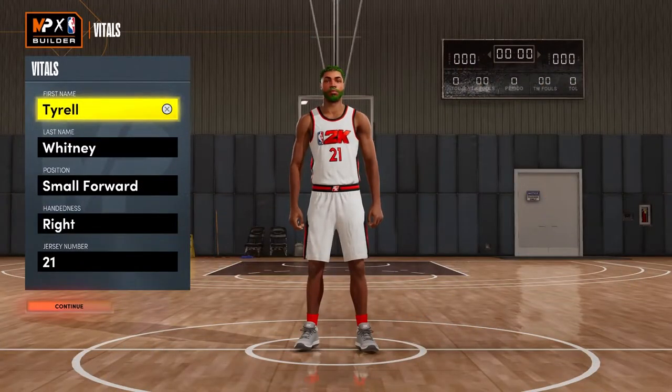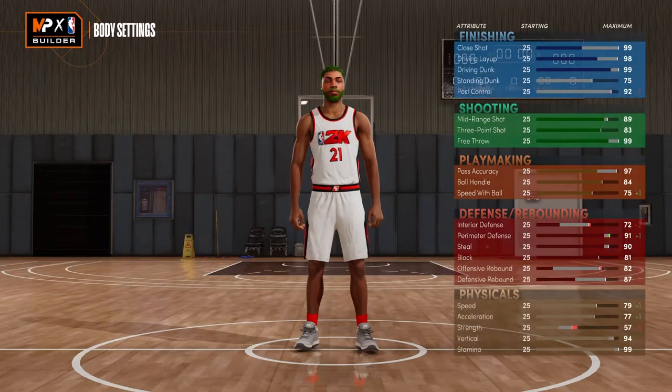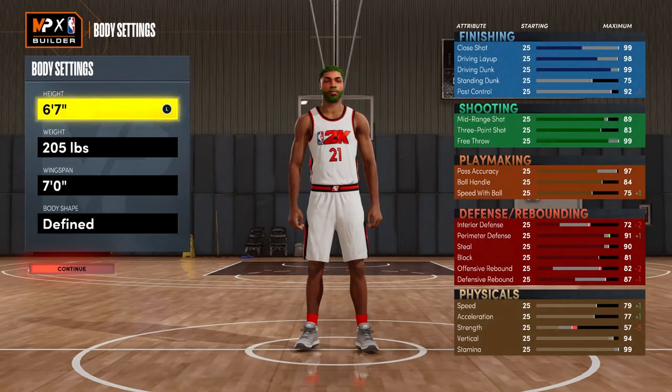The position is small forward, hand is right-handed, jersey number is 21 because I've always been 21 my whole life. When it comes to the body, I tried to make this player as close to me in real life as possible. I'm 6'7 in real life, so I made him 6'7. I was 205 at the time — I'm 210 now — but I made him 205. My wingspan is close to 7 foot, so we go with that.